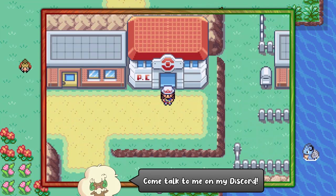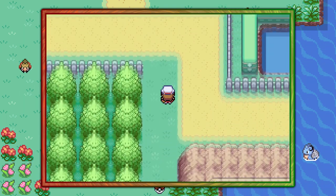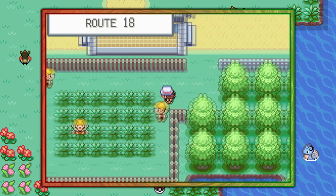You can start off by visiting Fuchsia City, and from the Pokémon Center just make your way over to the left, hop over this ledge, and go into Route 18 by following the dirt road over here.